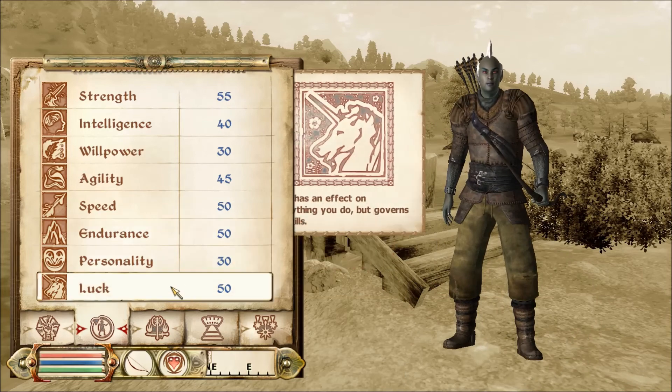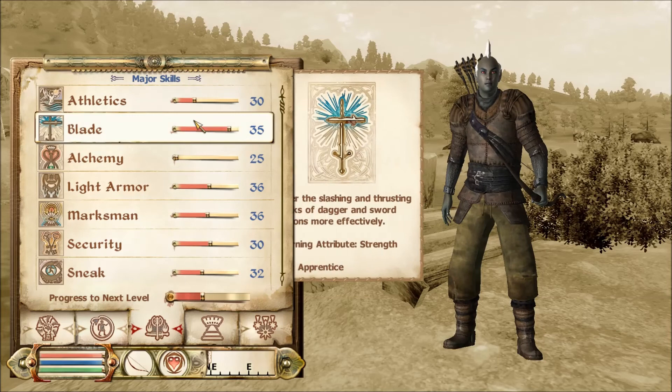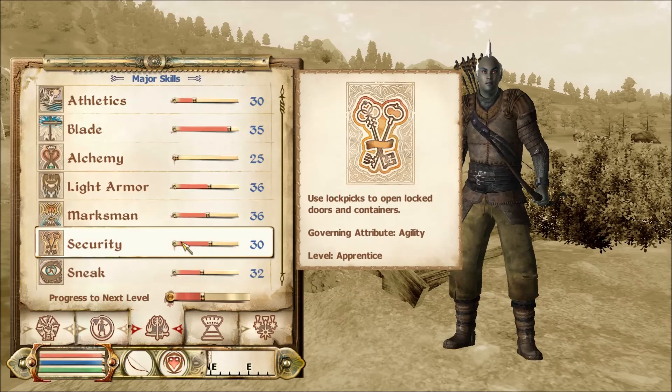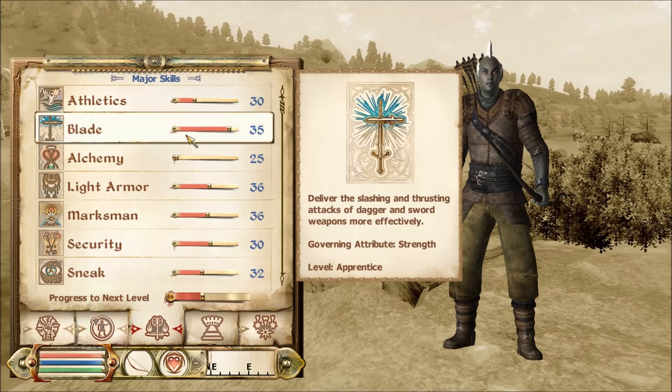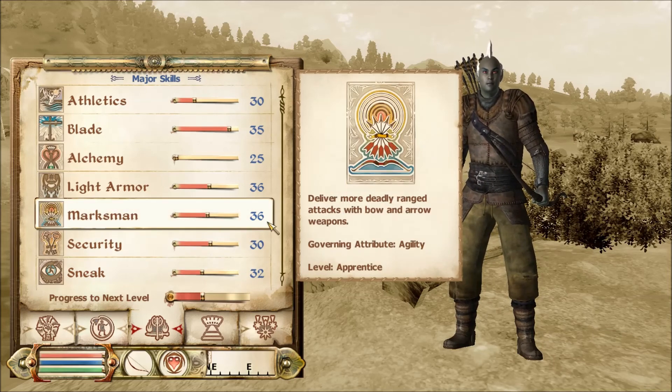Hopefully I can get some magic abilities used so they'll be good. Here are my skills. The ones I picked last time have been increased by 25 points, and the more I used them the higher they go. As you can see marksman is 36, not 25, because I used that more in the tutorial — so I have 36 instead of 25.